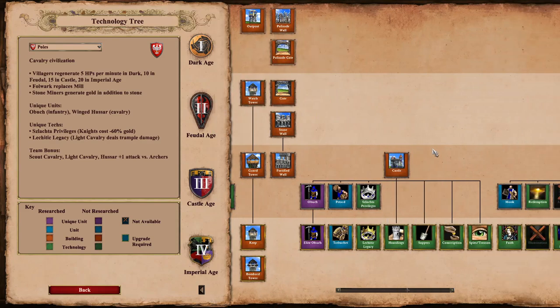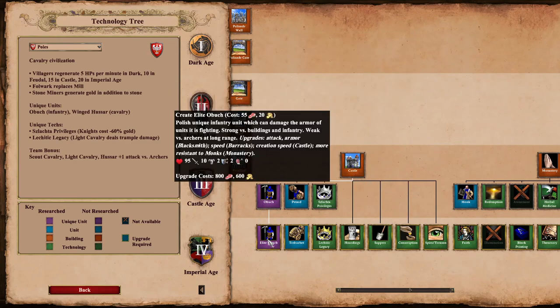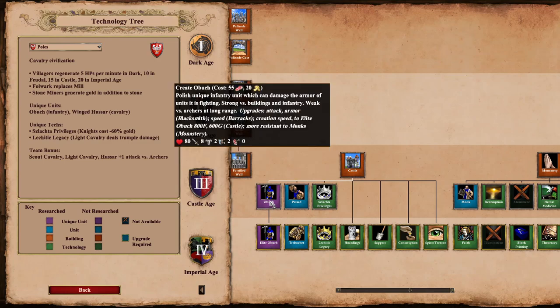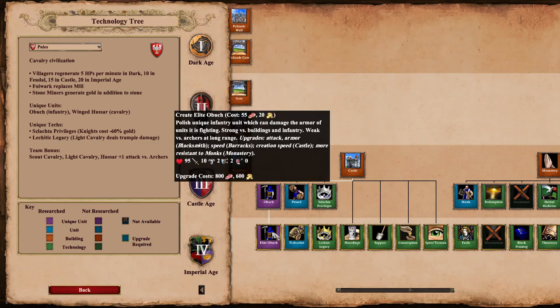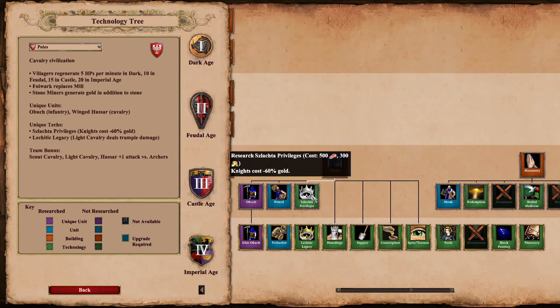They have fully upgraded towers and walls. Looking at the unique techs and units in the Castle - the Obuch looks pretty decent: 80 HP, 8 attack, 2 melee armor, 2 pierce armor, costs 55 food and 20 gold. The Elite upgrade is 800 food and 600 gold, giving it another 15 HP and 2 more attack. Then we've got Szlachta Privileges, which severely cuts the cost of Knights down - 500 food and 300 gold to research.